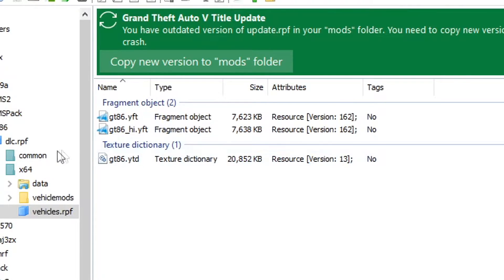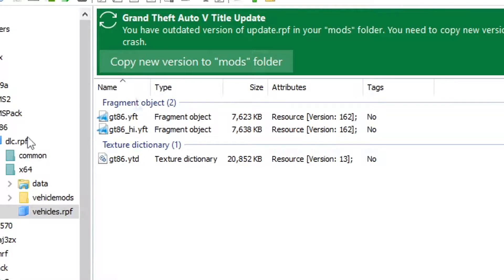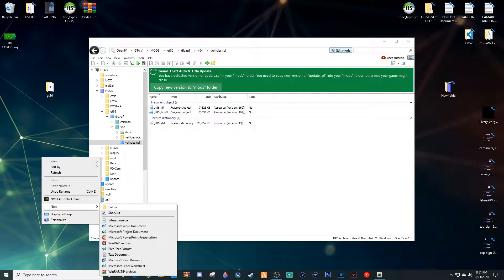Open up x64, then click on vehicles.rpf. You're going to want to grab specifically this YTD file. The thing you want to pay attention to most is that the size right here is 7.6 — however this one is 20,000 kilobytes. We need to get rid of this and turn that down. What we need to do is right-click on the desktop and create a new folder — I'm going to call this 'original'.